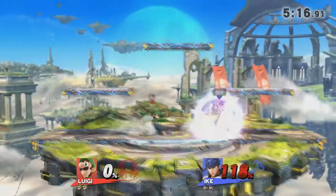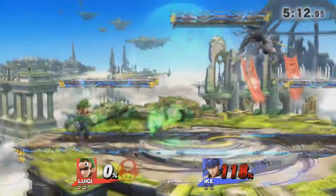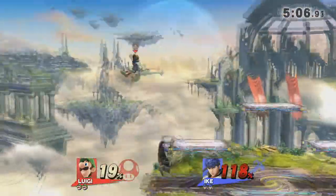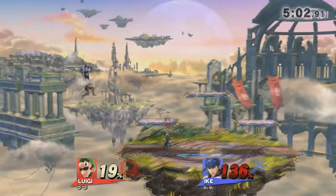The up smash is going to kill with increased killing power on that one. Now Aerialite doesn't have that rage, so I feel like he may need to tag on a little more percent for a down B to kill. I'm not entirely sure how Luigi's down throw down B works — is it guaranteed? Like, obviously only up to a certain percent.